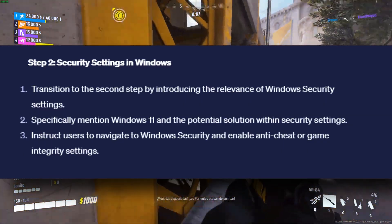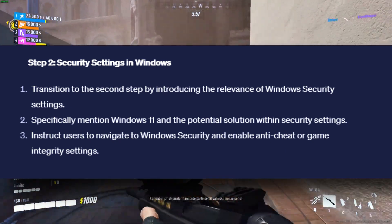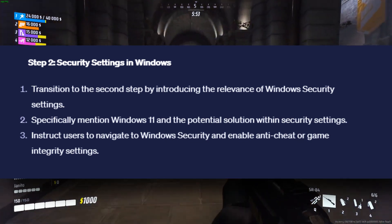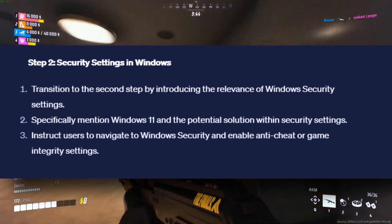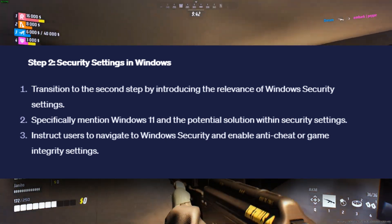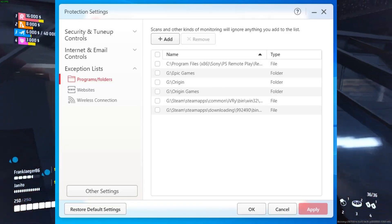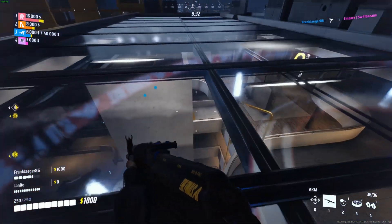Step 2: Security Settings in Windows. Let's take a look at your Windows Security Settings. On Windows 11, enabling specific security settings could potentially solve that TFAV-012 error. Navigate to your Windows Security Settings and keep an eye out for settings related to anti-cheat or game integrity. If you find any, go ahead and enable them — this can sometimes be the missing piece of the puzzle that's causing the error.